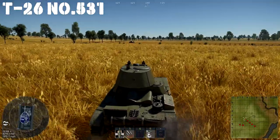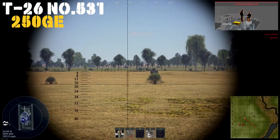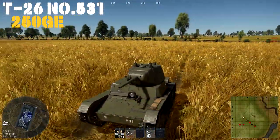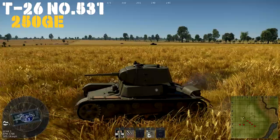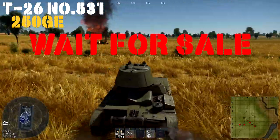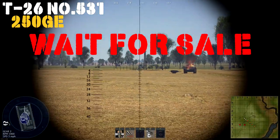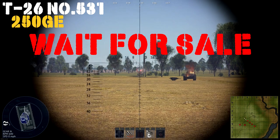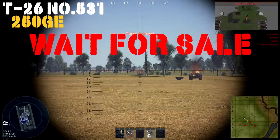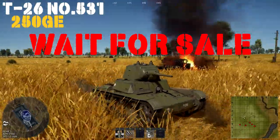Up next we have the Chinese tech tree, and the first tank for sale is the T26 number 531. It's going to be very similar to the review we gave to the Russian T26. I have a hard time telling you to buy the T26, because you'll immediately jump to the M3A3 Stuart the second you unlock it — there are just better options for the BR. I would hold off on the Eagles for it and pick up a Talisman for a Stuart or something instead, which is a bit more forgiving and easier to play.